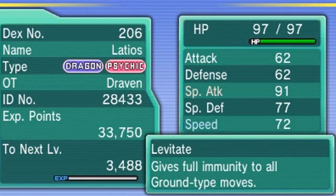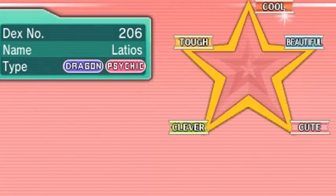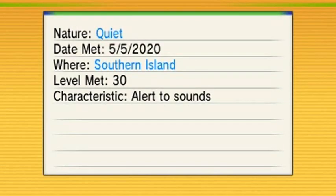Latios is both a Dragon and Psychic type Pokemon. Its special attack is very high, and it has the Levitate ability giving it full immunity against Ground type moves. It has Heal Pulse, Dragon Breath, Luster Purge, and Psycho Shift — very good moves. We got him on Southern Island on Cinco de Mayo.